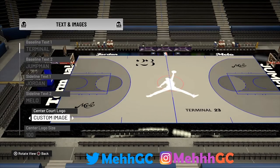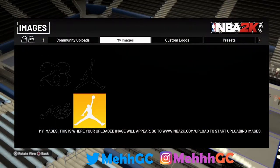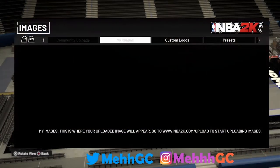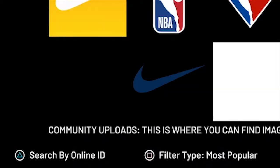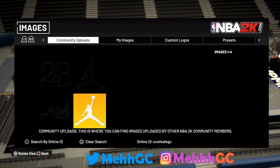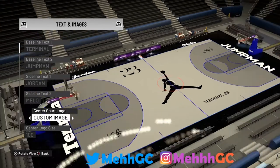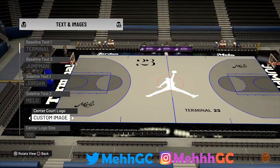The center core logo is where it gets a little more difficult because not many people have a good one. I made bigger ones, so you can search up my name. Go to custom image, press on that, then press triangle or Y to search by online ID. My old gamertag is OVO Videos GC — search that every time you want a logo I made. You'll see all the logos I made; there's a white one and a black one. The black one fits much better with the other logos.